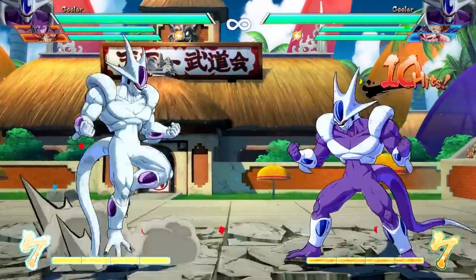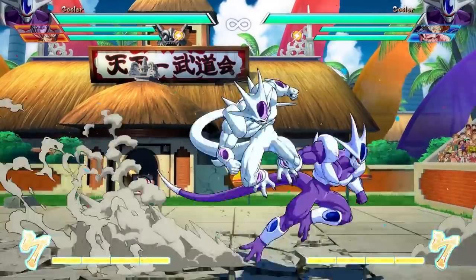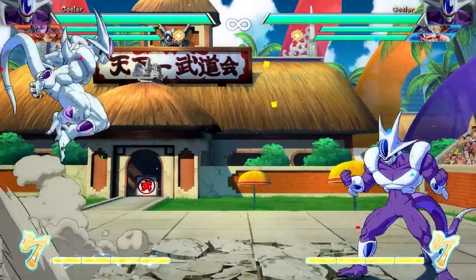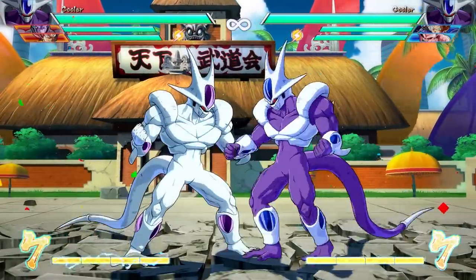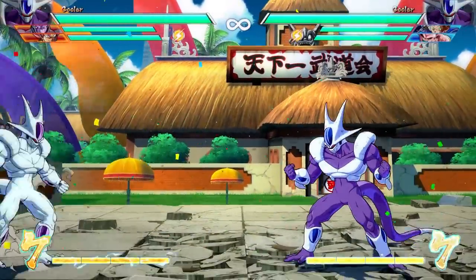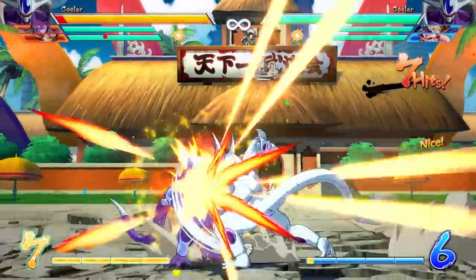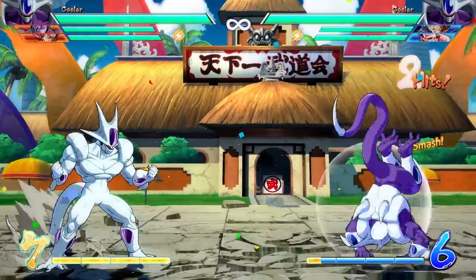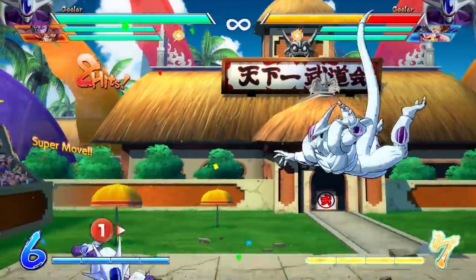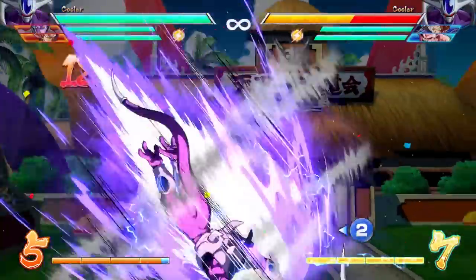In terms of playability, Cooler's pretty interesting. He does get good damage and has great distance on his normals. His medium and jumping medium are fantastic — huge range, reminiscent of a character like Android 21. Where Frieza depends on some pretty situational confirms, Cooler gets to confirm everything off that jump medium. The auto combo is ridiculously easy to combo into, like Bardock levels of very simple.